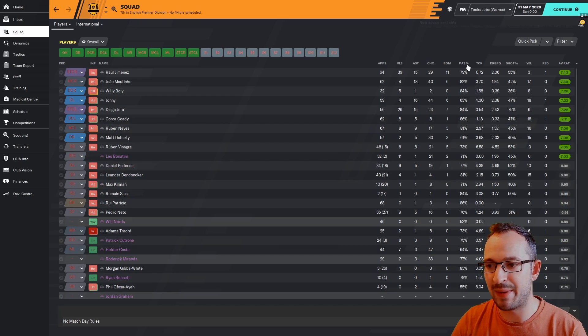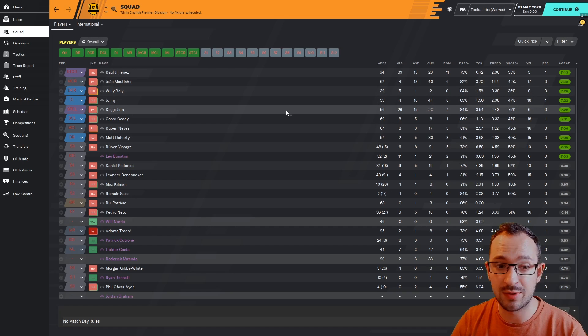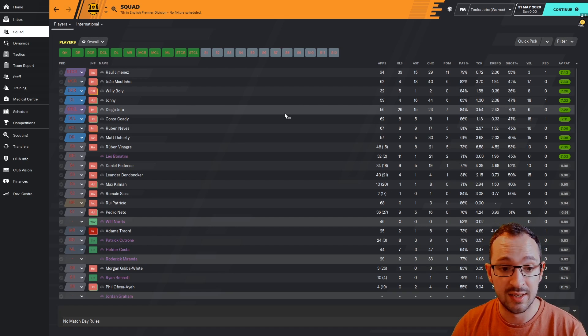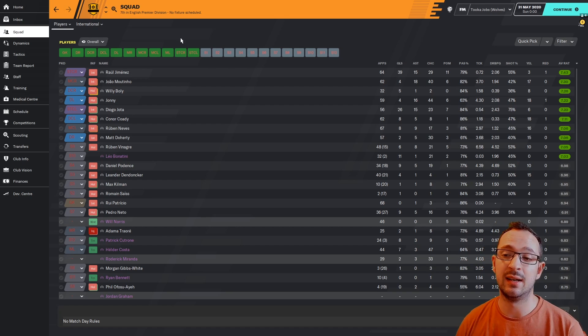Let's have a look at the squad. Your best player was Jimenez - 39 goals and 15 assists. Second was Joao Moutinho with 18 assists, rated 7.3 - not too bad. Your second striker Diego Jota got 26 goals and 15 assists, so both your strikers got 15 assists each - it's always good having two strikers assisting each other. In my opinion I probably wouldn't ever have two box-to-box midfielders, just the one. I prefer a deep-lying playmaker or the Mezzala role - love that role.